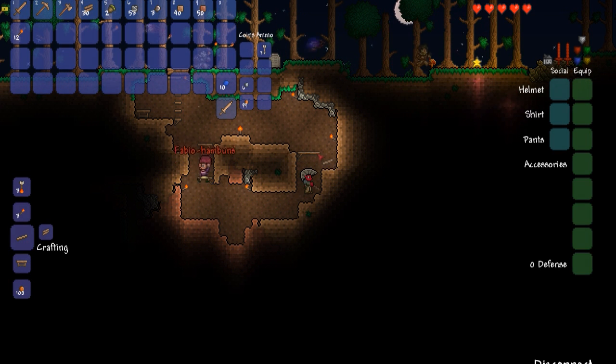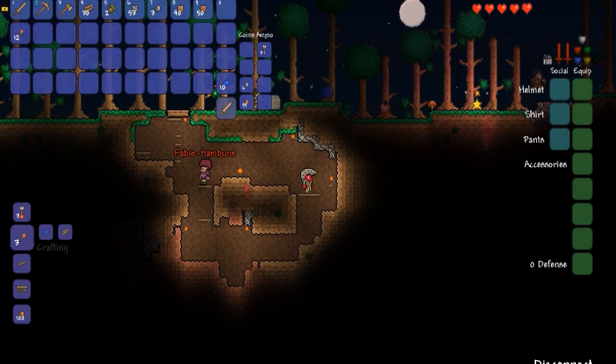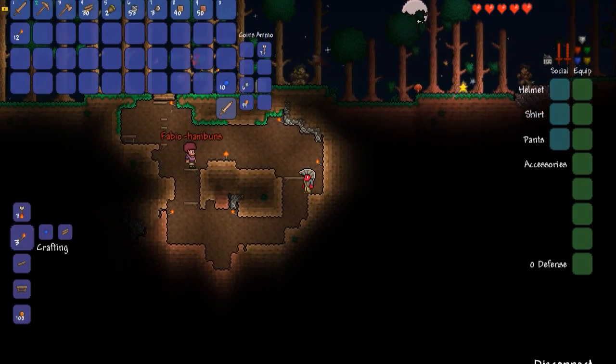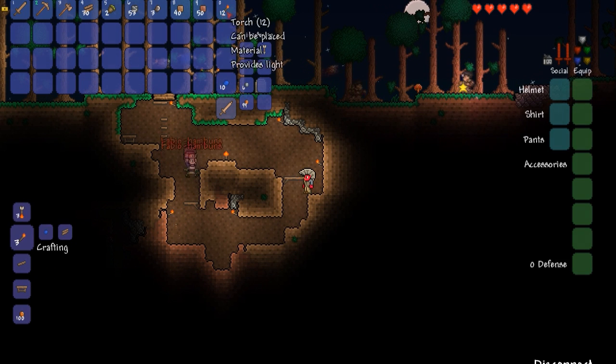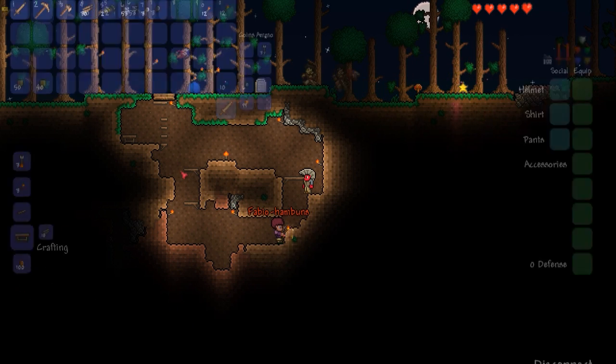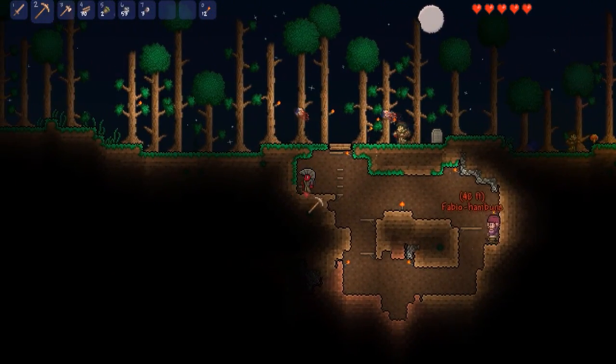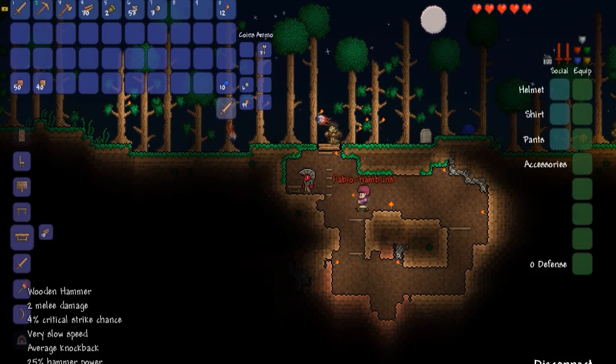I got a wood platform. Wood platforms are basically just a block you can pass through — you can jump onto them and jump down from them. If you press the down key or S then you jump down from them. I got some dirt blocks — can I do something with these? You can use them to nerd pole to places.